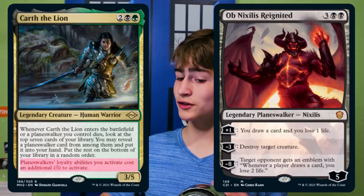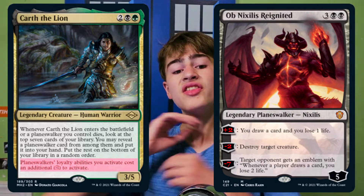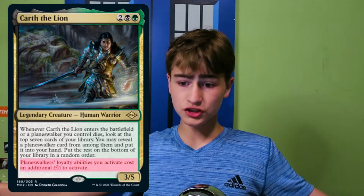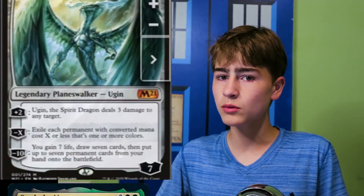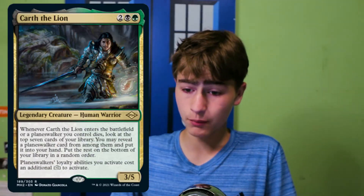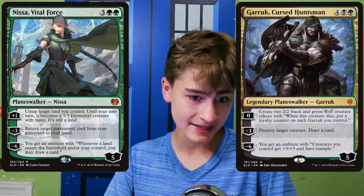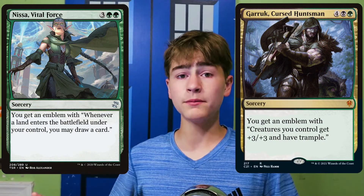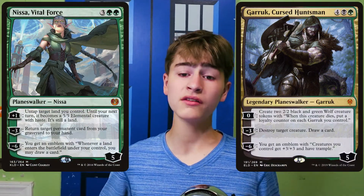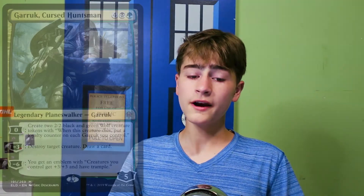The second ability is just as good. Planeswalker loyalty abilities you activate cost an additional plus 1 to activate. This is huge and allows you to ultimate your planeswalkers so much more easily than you usually would be able to. We have two planeswalkers which can ultimate the turn we cast them. You can think of these as sorceries which have the ultimate ability. Sometimes you will choose other things, and that's a good option to have, but a large amount of the time you'll just ultimate them the turn you play it.